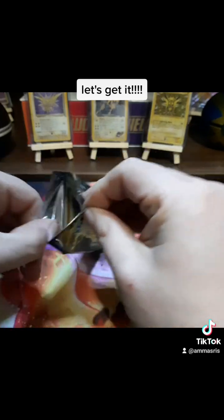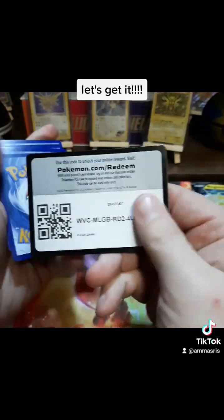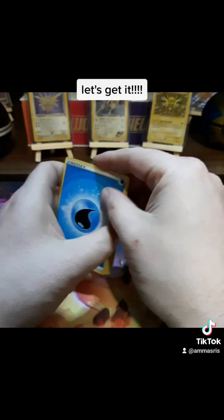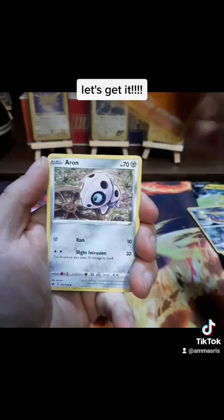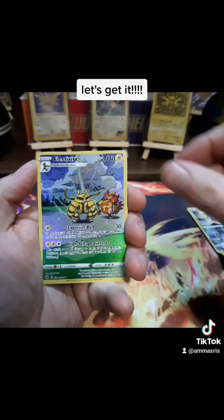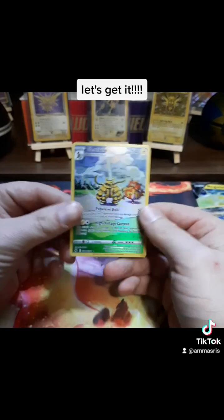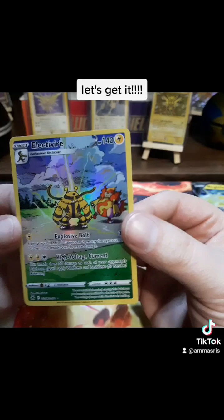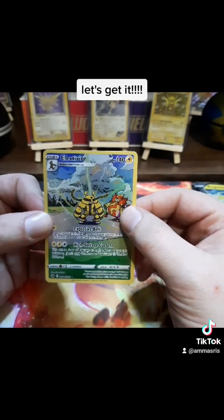Boy, last pack. You can do this. I believe in you. Water — come on, water, turn your luck around. Be good. Show us who you are, show us who you can be. Hey! That's cool. Oh, and a holo — holo Calyrex. Electivire. I like that one. I like the Magmortar version of this card better — the one where they're in the snow forest.